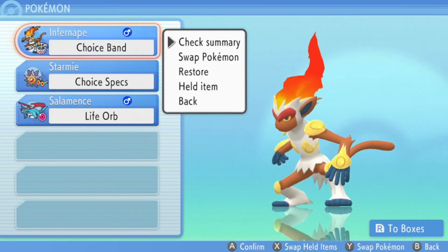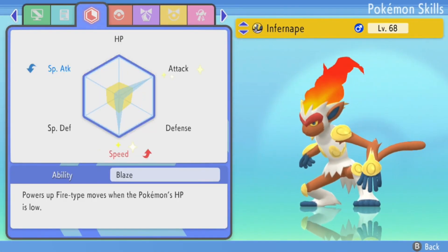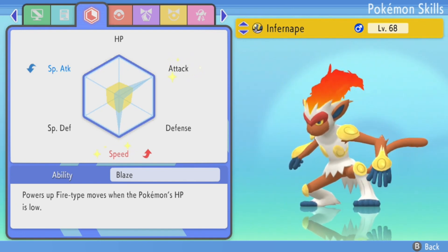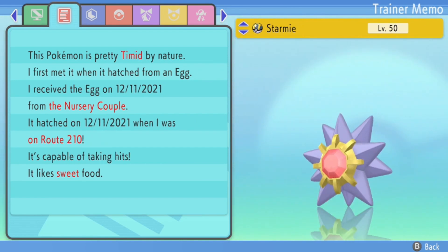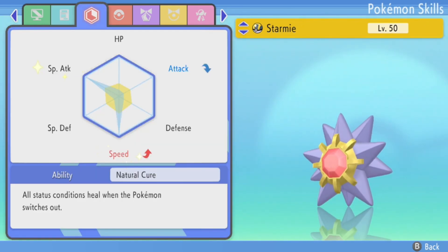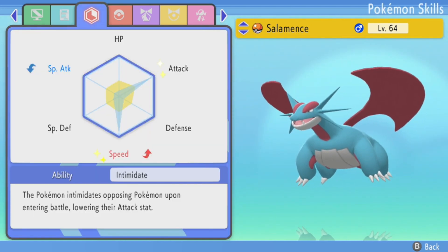What's up everybody, it is Zombies here again and today I've got an updated Battle Tower battle points farming guide. I'm going to show you my Pokemon — I'm using Infernape, Salamence, and Starmie. Pretty simple EVs on all of them, just maxing out speed and whatever attack stat is more useful, so Salamence and Infernape are doing Attack.